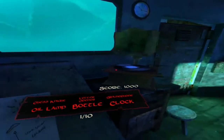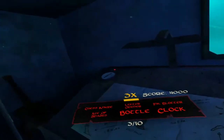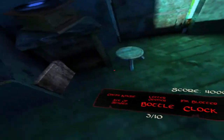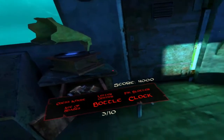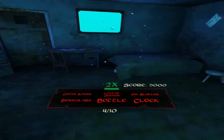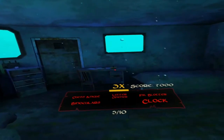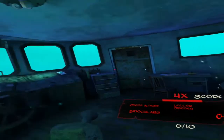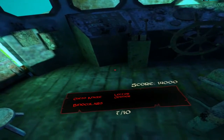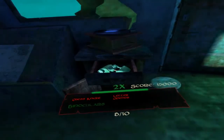Chest, knife, letter opener, gramophone, oil lamp, bottle and clock. An ace of spades - that was... Binoculars not there yet. Ace of spades, there's the bottle, that's the ink blotter, that's the clock. Chest, knife, binoculars and that - right, there's the binoculars, chest, knife and the bottle opener over here.